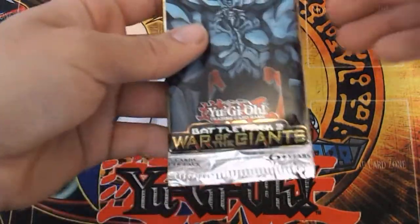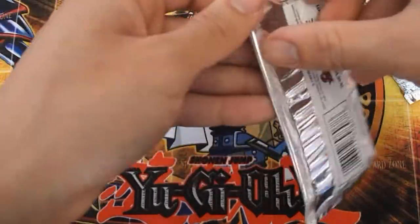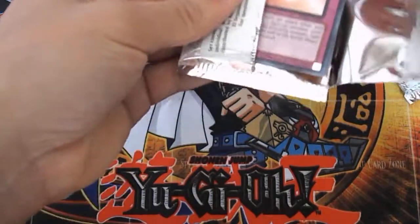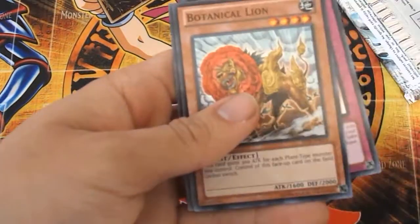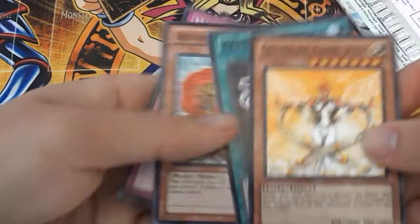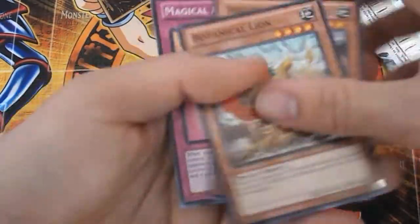And the last regular pack is the Obelisk on the cover. We got Premature Burial for the Dark Rare and a Guardian Angel Joan for the Star Foil Rare. That's going to be all the booster packs — no God Cards, of course, if anyone was expecting any of these.